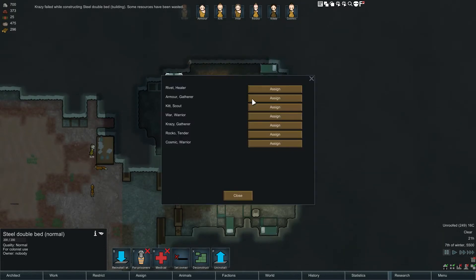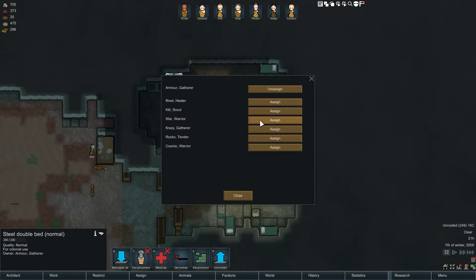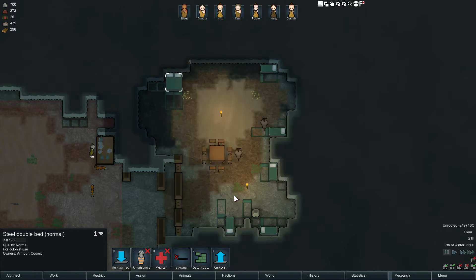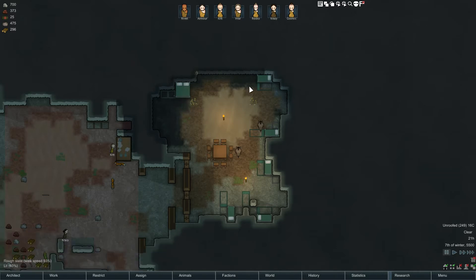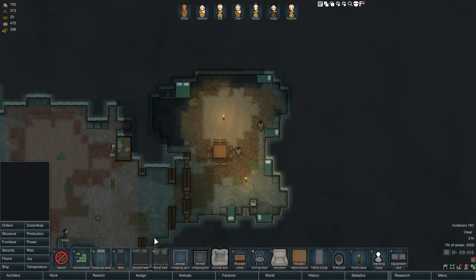Let's see — set owner is going to be Armor, and it's a two-person bed. Where's my man? Or my lady. Cosmic Chris. Anyone else can just take a... not a lot of these are great. That's okay — hit and miss. Let's make a couple of medical beds. We'll get rid of all these because we don't need them right now.